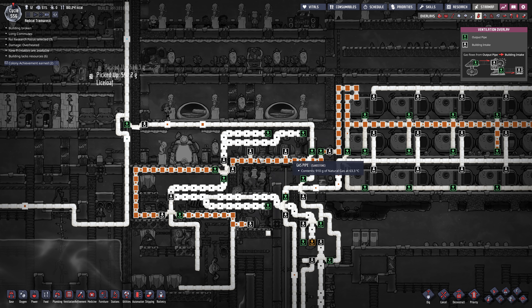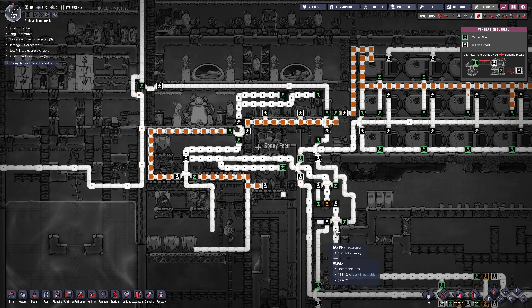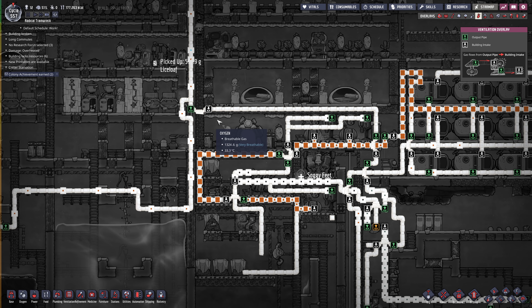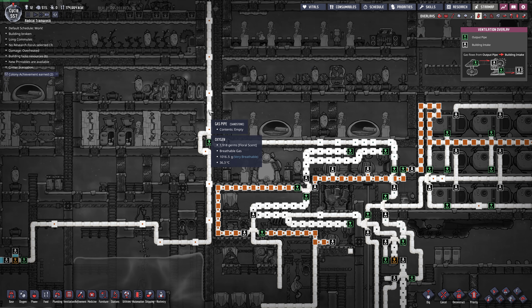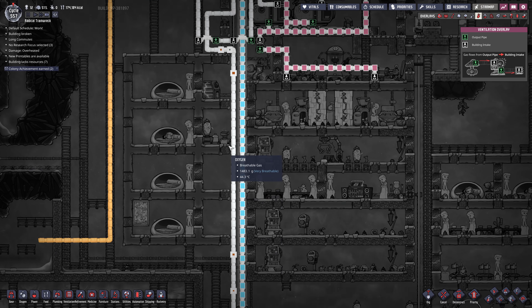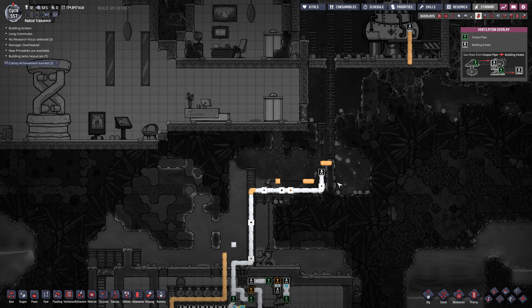I can't complain, because my piping is usually really bad too. Where is this going? This is supposed to be just hydrogen I think, but we got oxygen in there. Where did that come from? There's natural gas in there - there's all sorts of things in there. Where is it going? All the way to the top and then out into... oh wow.